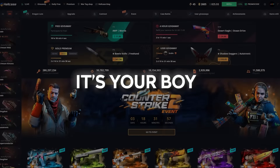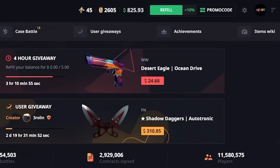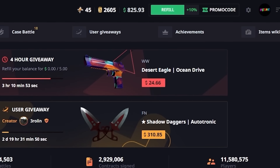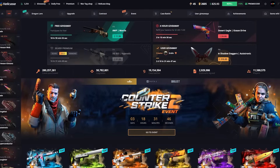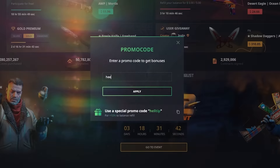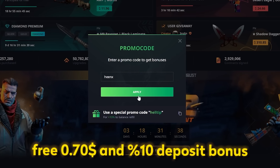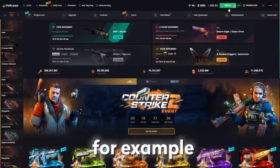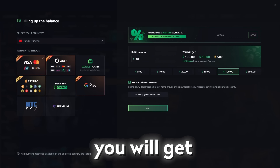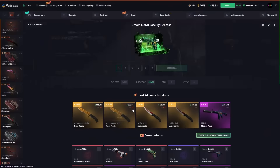What's going on guys, it's your boy Henix here again and today we are back on Hellcase — $825 in my balance. Before moving on, if you wish to use the website, click on the promo code section and type my code 'henix' and click apply. It's gonna give you free 70 cents and a 10% deposit bonus — for example if you deposit $100 you will get $10 profit. Let's get right into the video.